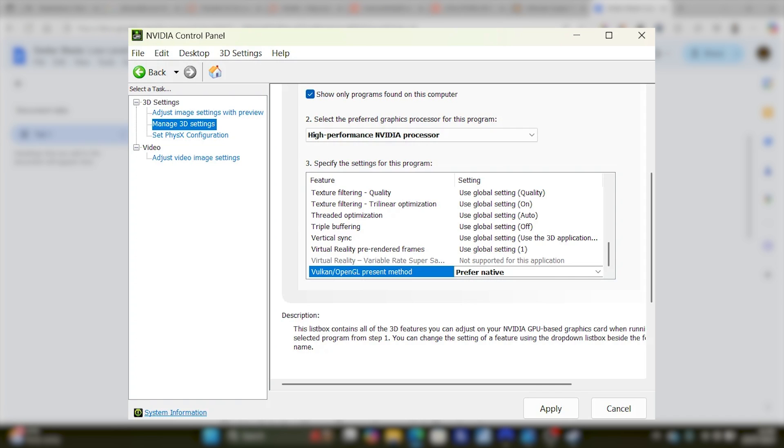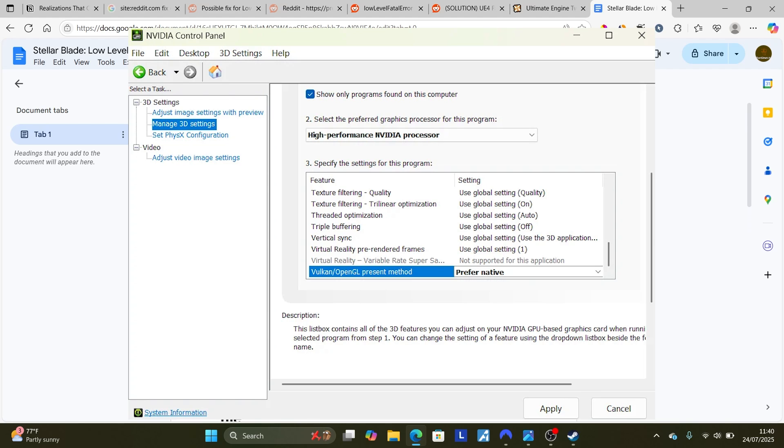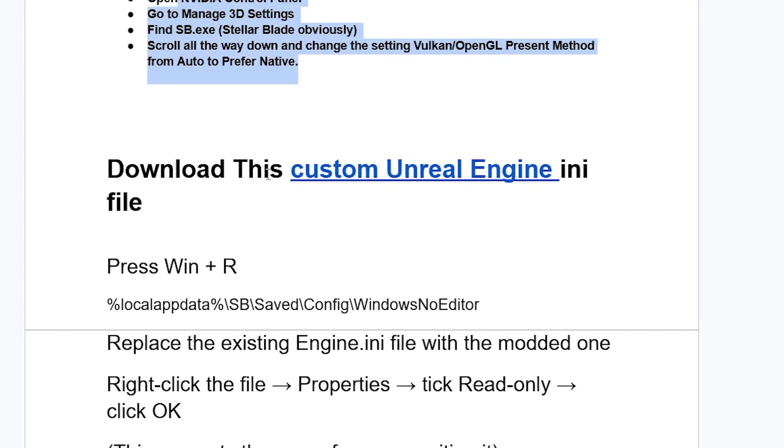After adding Stellar Blade, scroll all the way down and change the setting which is Vulkan or OpenGL present method from auto to prefer native. This will fix your problem. After that, try to launch the game and check if your issue has been resolved.